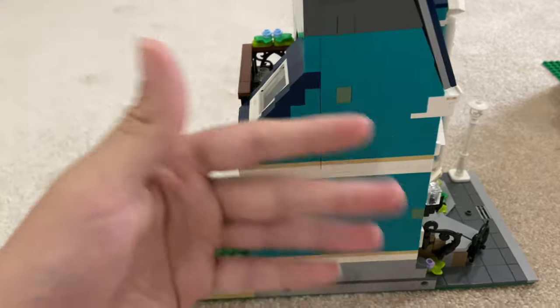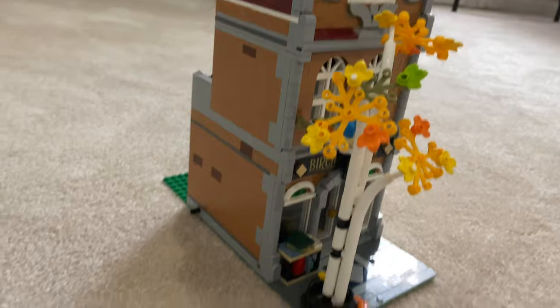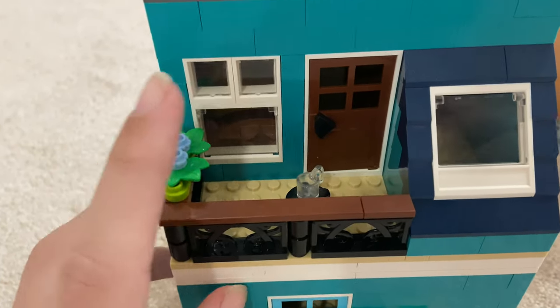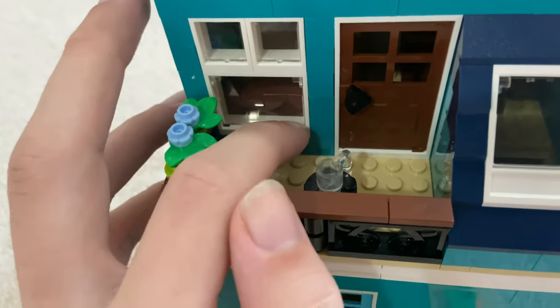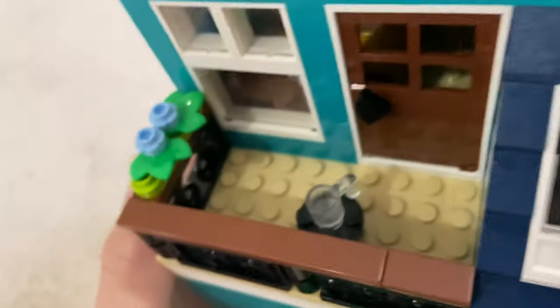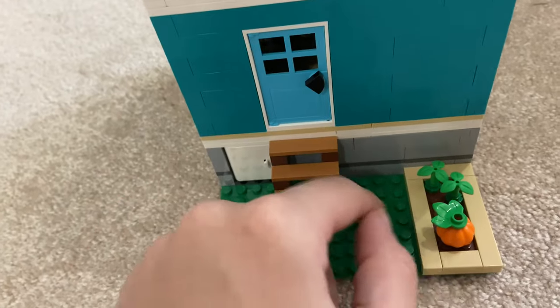Let's look at the side — it's boring and plain. There are the peg holes where the other building plugs in. The other one must be on the other side of the house. Let's look at the back. We've got a nice porch with another door, which opens that way. We've got a nice window that opens, and another window that also opens. We've got more flowers, a cup on a little table with no chairs. Back here we've got a door that opens up into a little garden with a little pumpkin. I like the little pumpkin.